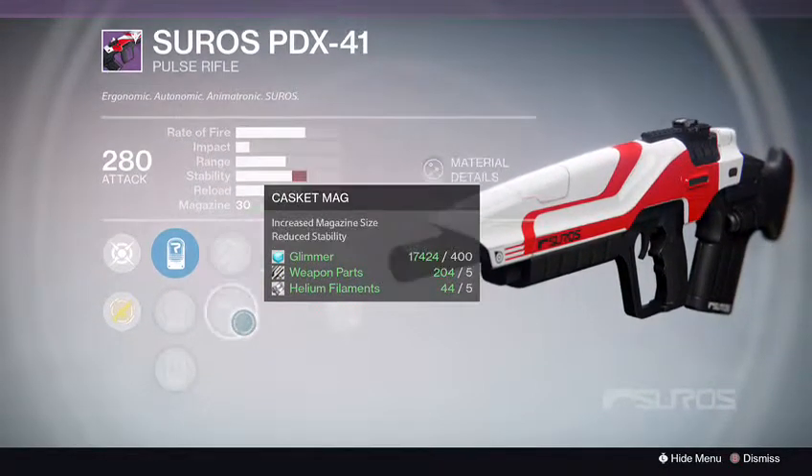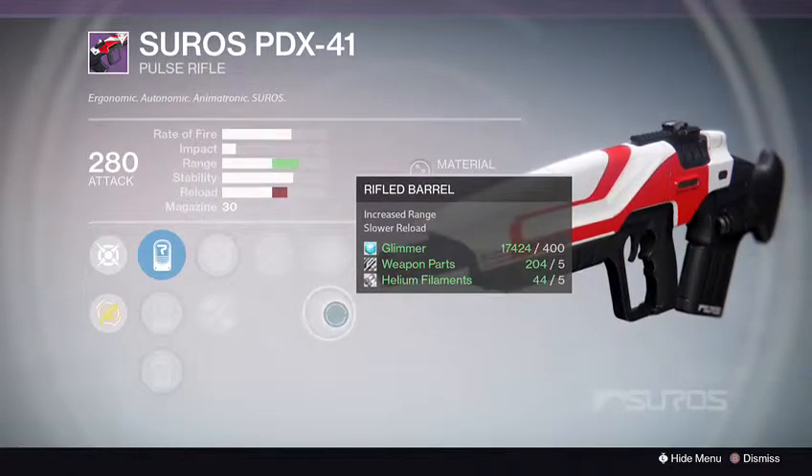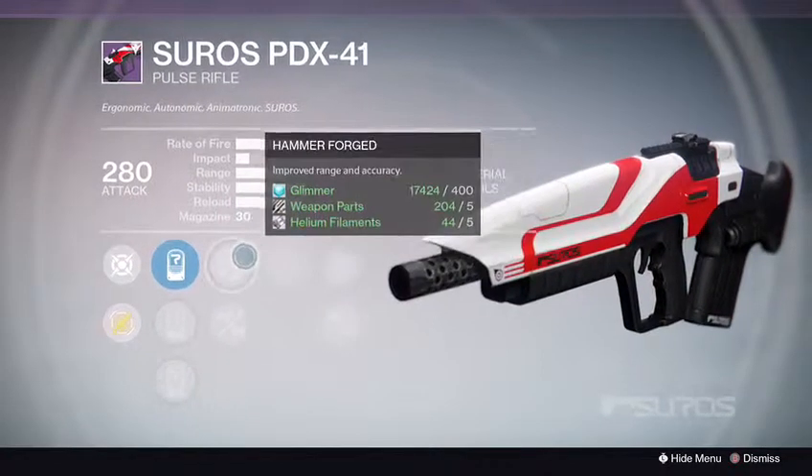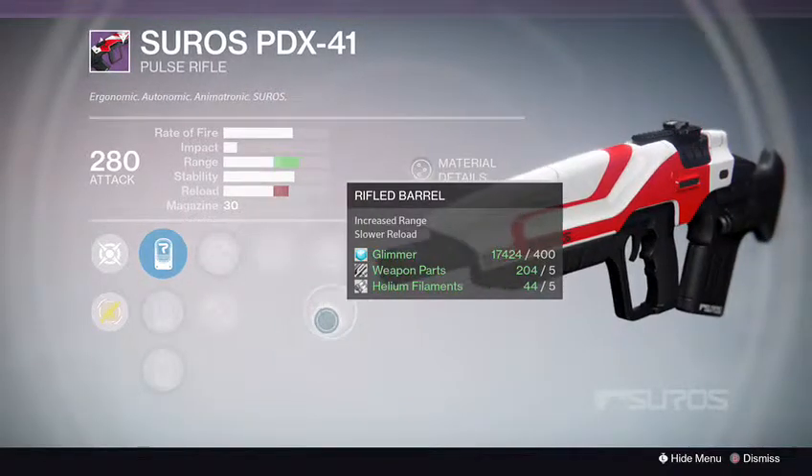This one comes with Hammer Forge, Casket Mag, Unflinching, Snapshot, and Rifle Barrel. Not bad. Definitely could get some good range on this — Hammer Forge, Unflinching, and Rifle Barrel.